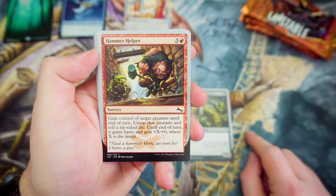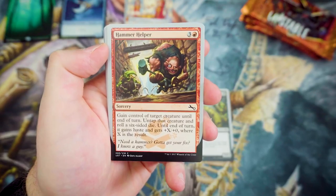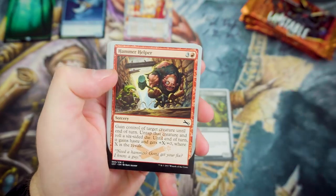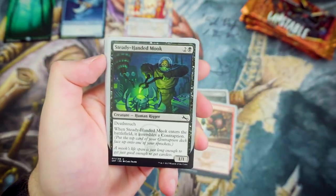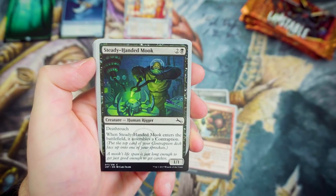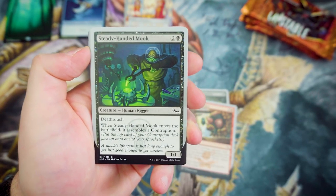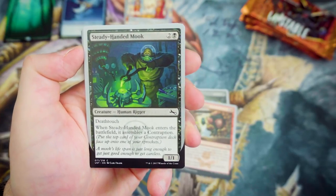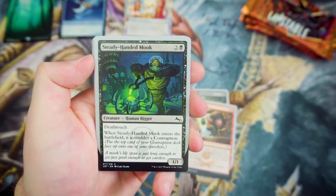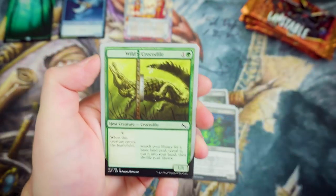Next up we've got Hammer Helper — 3 and a Red. Gain control of target creature until end of turn, untap that creature and roll a 6-sided die. Until end of turn, it gains Haste and +X/+0 where X is the result of the die roll. The dice roll mechanic is really interesting, especially as there are cards that affect it. Next up we've got Steady-Handed Mook — for 2 and a Black, it's a 1-1 with Deathtouch. When it enters the battlefield, it assembles a Contraption — put the top card of your Contraption deck face up onto one of your sprockets.